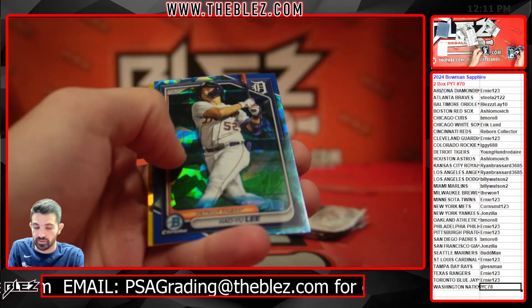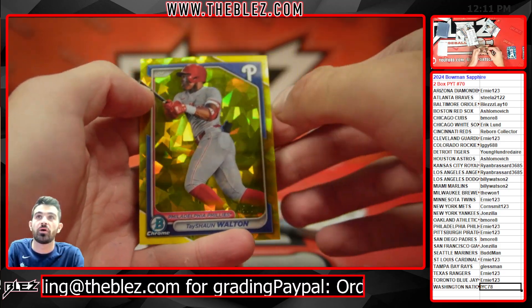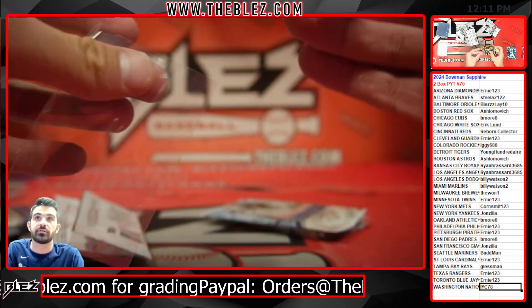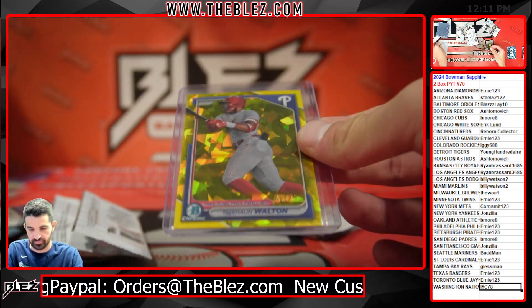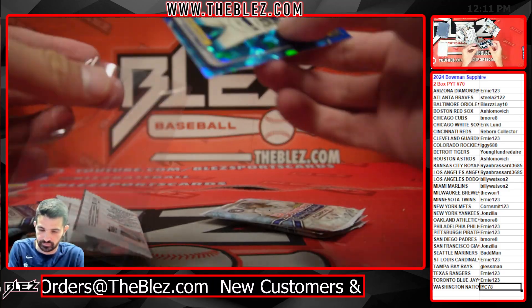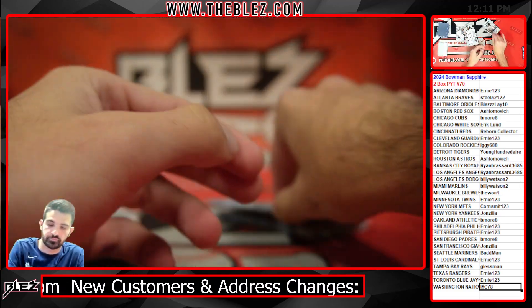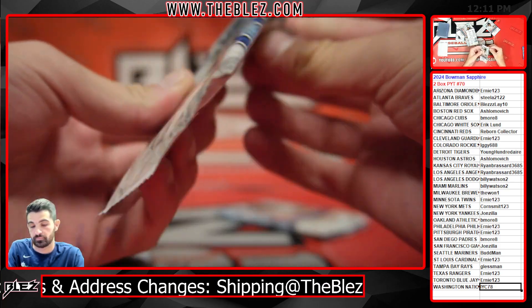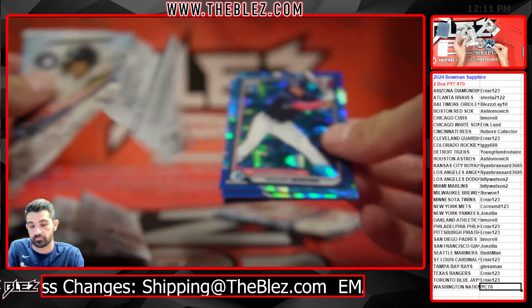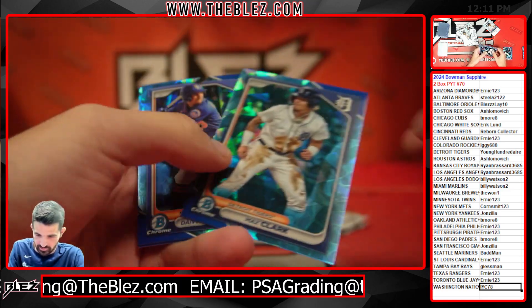Cooper Pratt base for the second time, yellow out of 75. Tayshaun Walton for Ernie. Another Walker Jenkins base — two Jenkins base in two boxes.